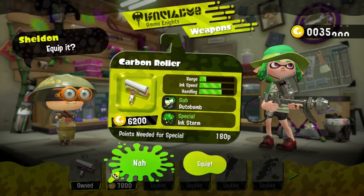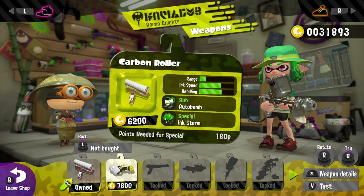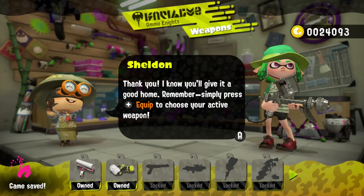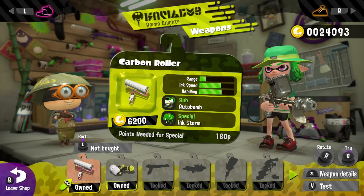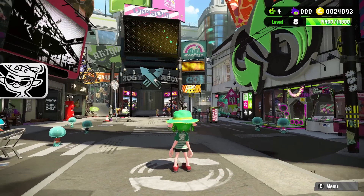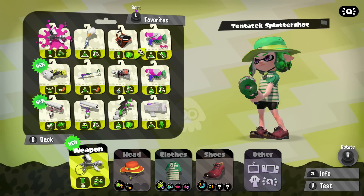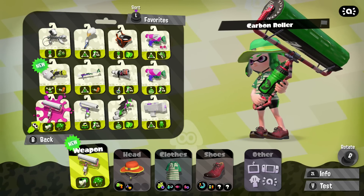I'm going to buy — let's see — the carbon roller has some really cool things. The heavy splatling looks cool too, but I think I'm going to go with the carbon roller because it has two new things. I've used a sprinkler before, but the carbon roller here has the auto bomb and the ink storm. Let me equip it and check it out. Carbon roller, there you are — I really want to try out the rain cloud, it sounds really cool.